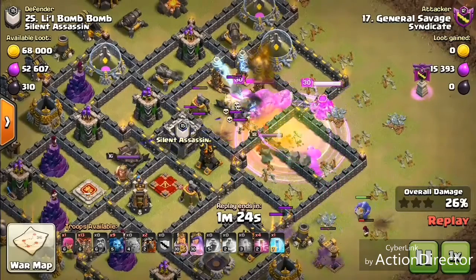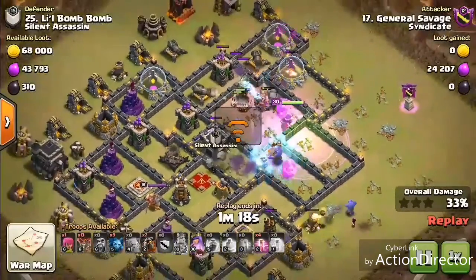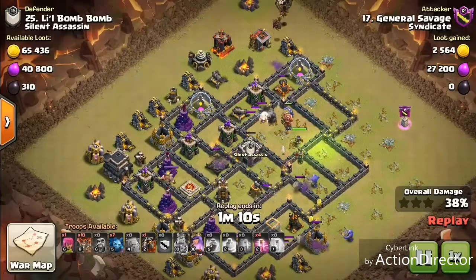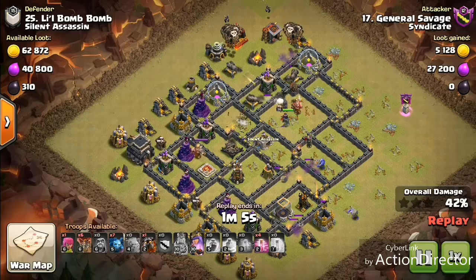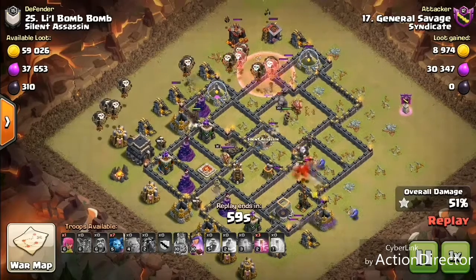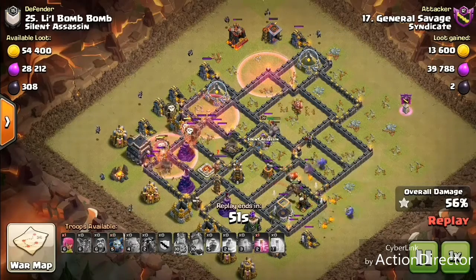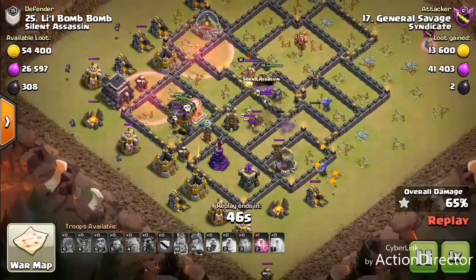As we're entering the base, we got that rage down — make sure our queen and all the other troops can take out their clan castle. Look at this huge piece of the base that we've carved out already, tons and tons of value. We just got that one air defense now at the bottom of the screen, and it's gonna have a direct path for those lava hounds. So we can start from the top — lava hounds can go all the way across the base and soak up all those seeking air mines, just to help your balloons get through the base without getting hit by all those traps.